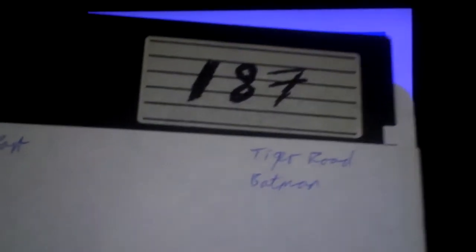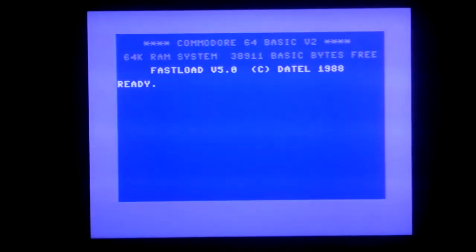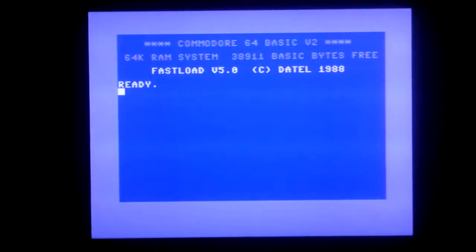Hello. You might notice this isn't the usual start to a video where I show you the cover of the box — that's because I don't have a legit copy. I have this copy, which is disc number 187 of my original discs that I got off a bloke at school when I bought my disc drive. Altered Beast is on side A, Tiger Road and Batman on side B. Sorry, whoever wrote Altered Beast at the time.